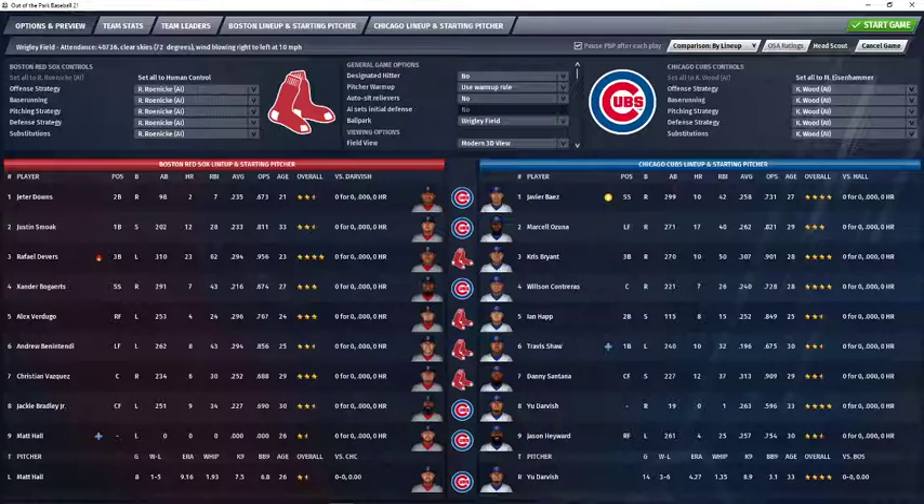The Red Sox lineup will have Downs, Smolak, Devers, Bogarts, Verdugo, Benintendi, Vazquez, Jackie Bradley Jr., and the pitcher Matt Hall. Wind today is blowing left to right at 10 MPH, and it is a very pleasant 72 degrees outside.